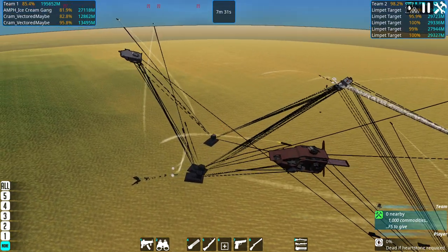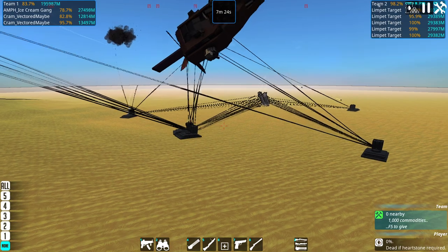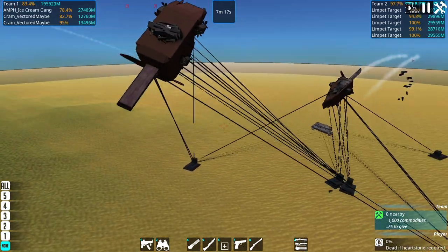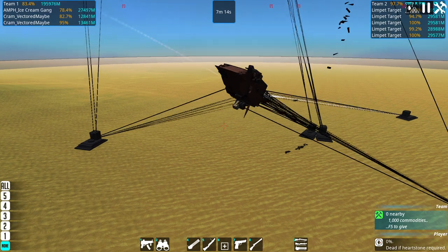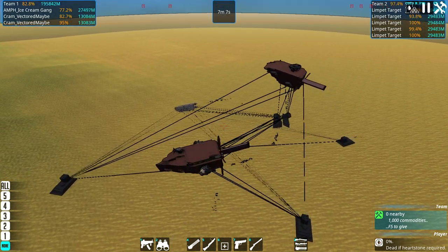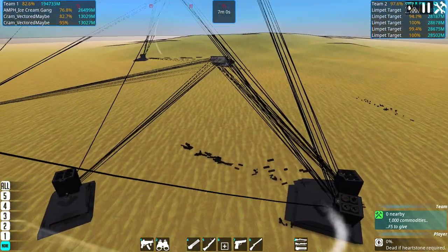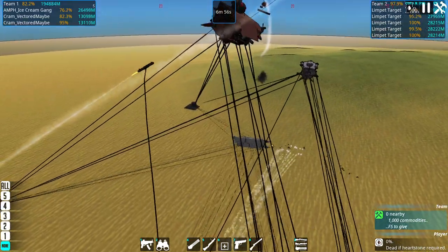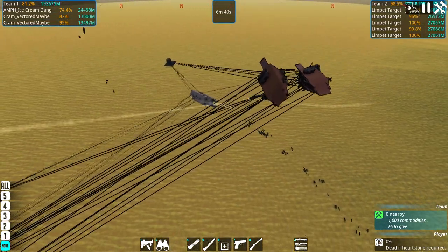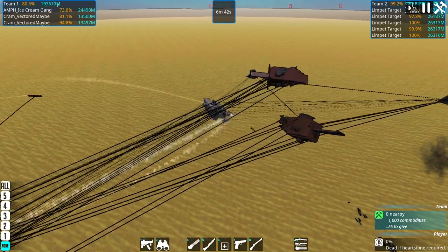These harpoons are large missiles with two-fin prediction guidance and four cables on each. The targets are made of heavy armor so they're very heavy — probably heavier than any of the competitors. Each of the three craft is lighter individually. The smaller ones could just about pull that weight. Limpets do take damage occasionally when they crash into each other, but they're pretty resilient. I'll be going by team health for the overall damage taken; it's currently down to 81%.